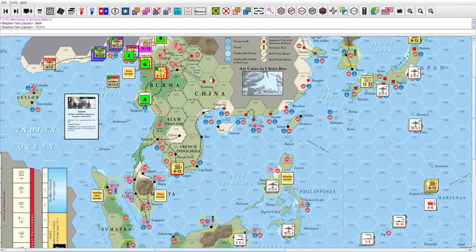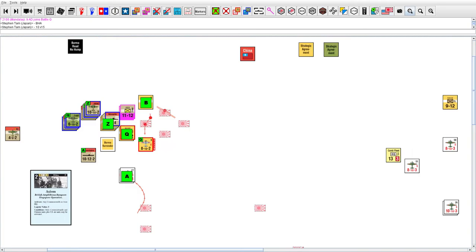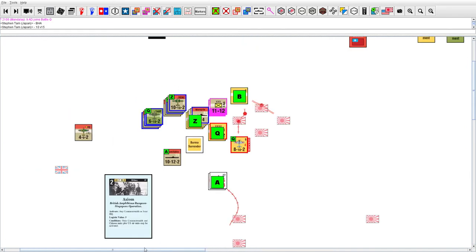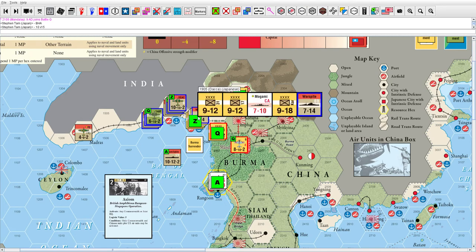Just to show you what I played for the first card: I played the Axiom card, which is a two card, but I used it for the event — any common buff or a joint HQ. I activated the SEAC headquarters and did all these kinds of attacks.